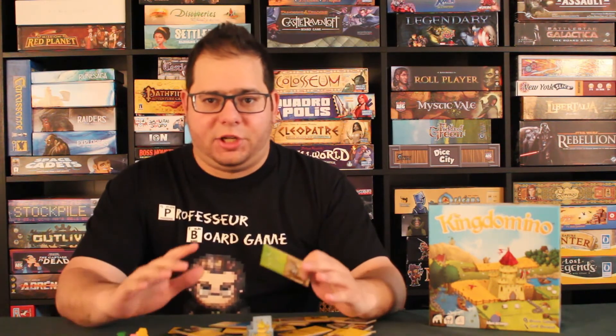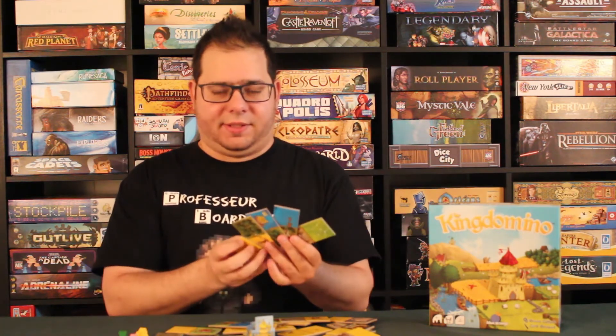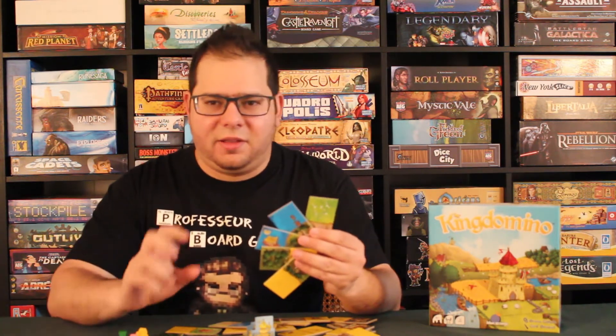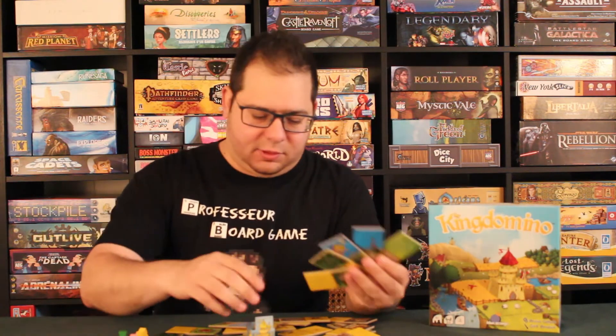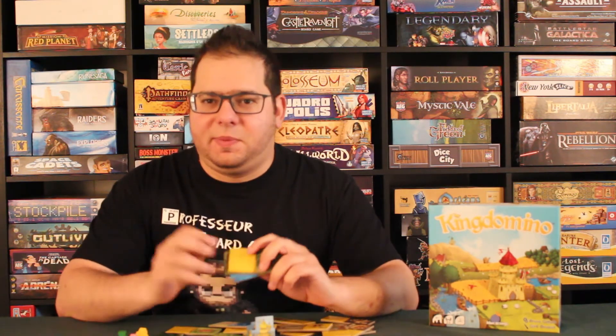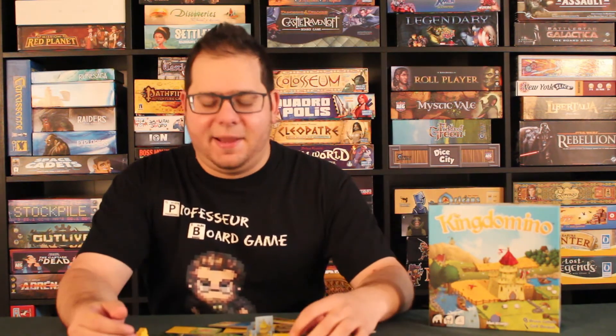For the visuals, I love the artwork. It's very colorful so you can see all the different landscape colors at a glance. In addition, you can see the details on the dominoes — there are little variations. Not all the forests are the same, not all the swamps are the same. Here there's a swamp with a sorcerer, a field with a dragon. There are little artistic details, a little wink to certain elements. Really cool on the artistic side.